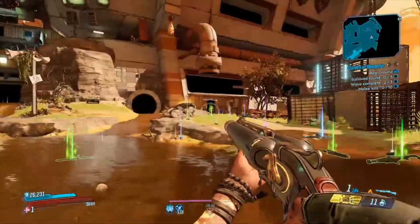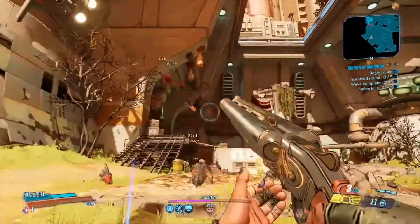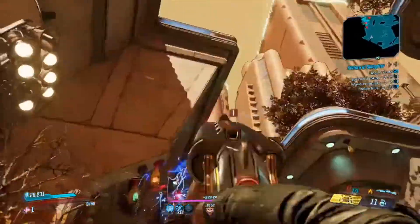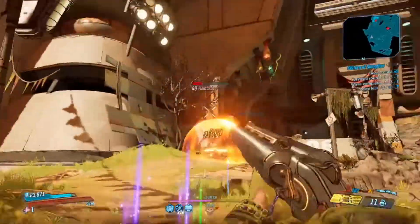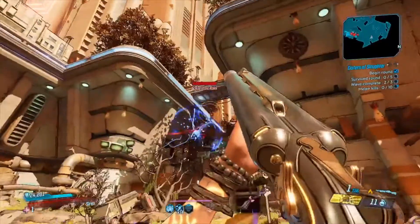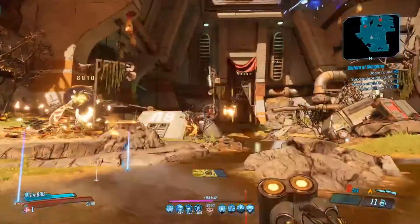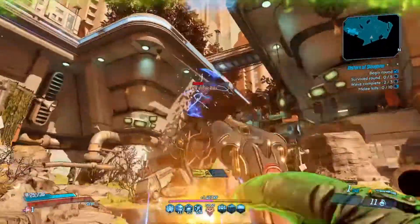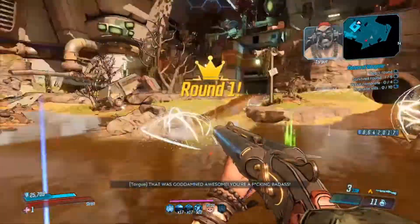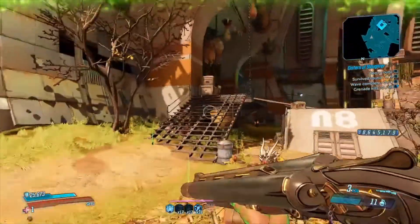This is a mobbing build. It does really well in places like the Cistern of Slaughter, the Slaughter Shaft, and Slaughter Star. You never really have issues with the different types of health bars. With you doing Shock, Fire, and Corrosive on most of your shots, you will eventually get to the point where health bars don't matter and it just comes down to how much health the enemy has.